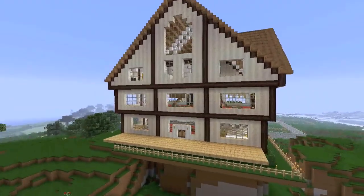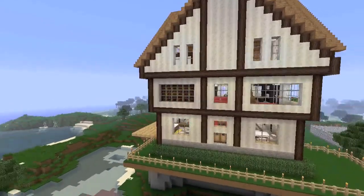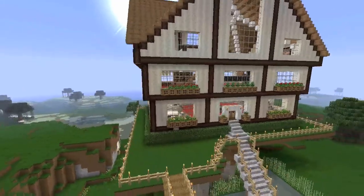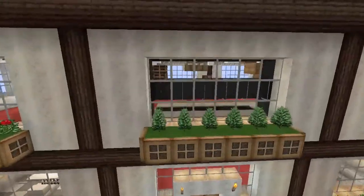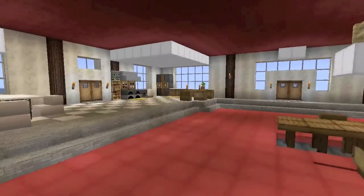I wanted to show you how we've approached the sharing of resources and housing and setting up a roommate situation where we each have our own space. Here's a big, nice, grand house that we built together and we'll take a look inside to show you how we designed and approached the roommate situation.